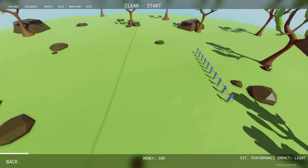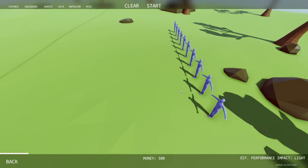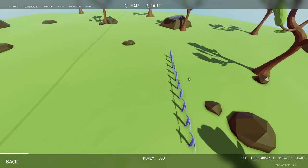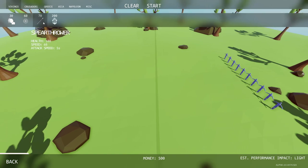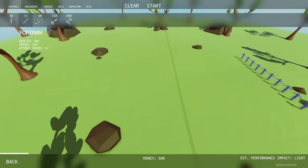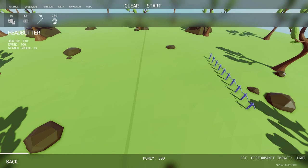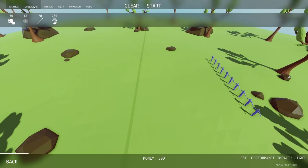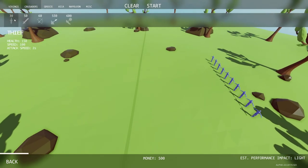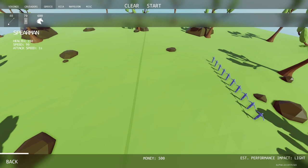Against us we have a simple line of peasants, or at least I believe they are indeed peasants. We have 500 money to spend and a whole host of units to spend it on. So let's have a quick look at what we have available. We have the Headbutters, the Vikings, the Spear Throwers, and the Axemen. In the Crusader tab we have the Thieves, the Footmen, the Archer, the Ballista, and the Catapult — sadly the last two being too expensive.